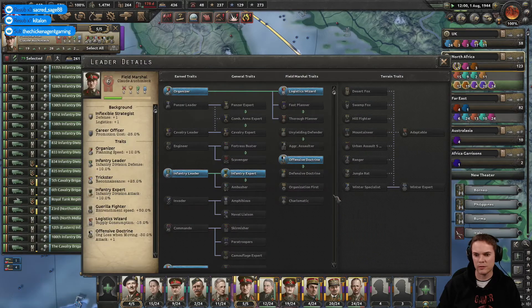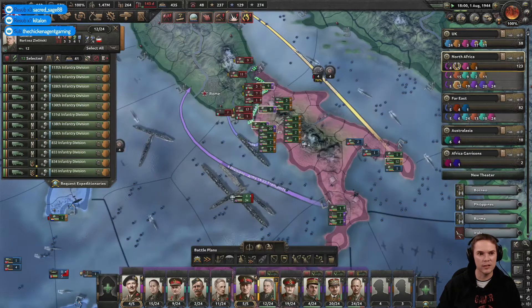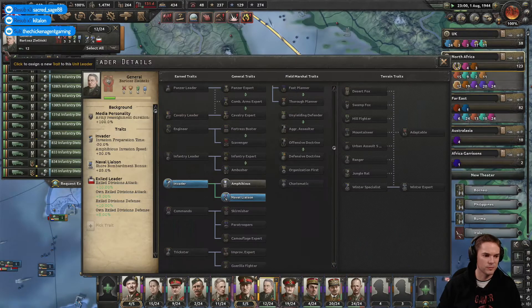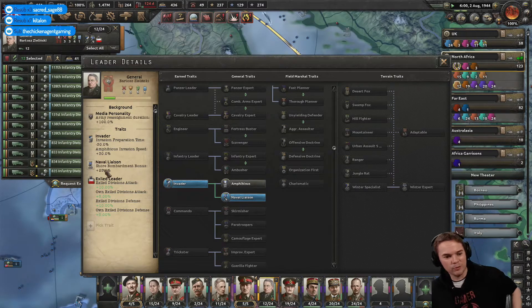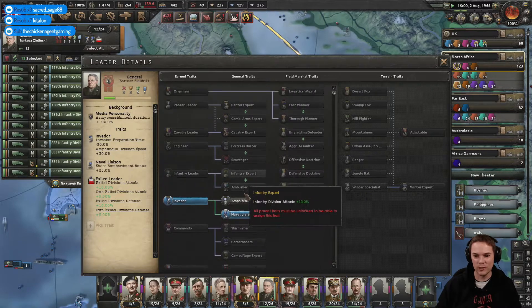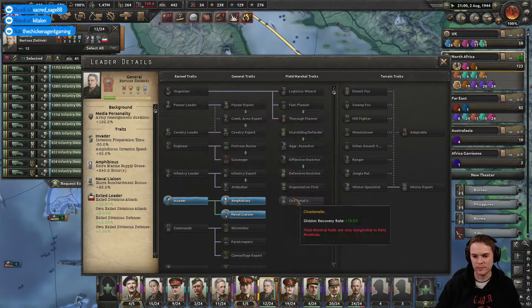Have you got any upgrades? No — I'm just going to go around checking my commanders. He has. General Bartosz Zelinski. The computer dates back to Adam and Eve — it was an apple with limited memory. Just one bite and then everything crashed. Where are you getting these from today? Let's go for Amphibious — that would give us extra marine supply grace. That's what this chap's doing.